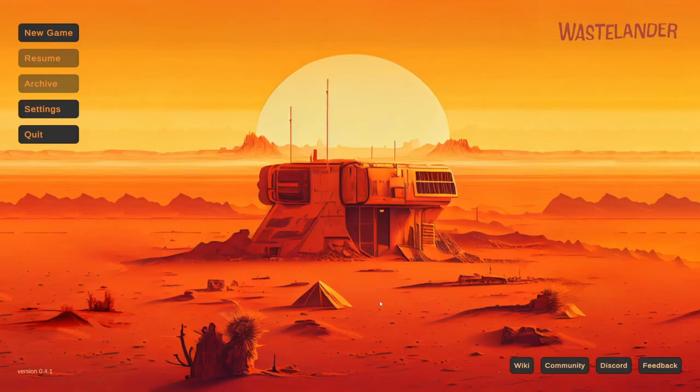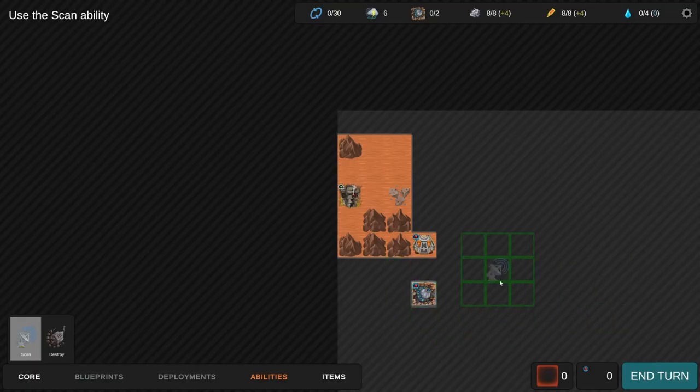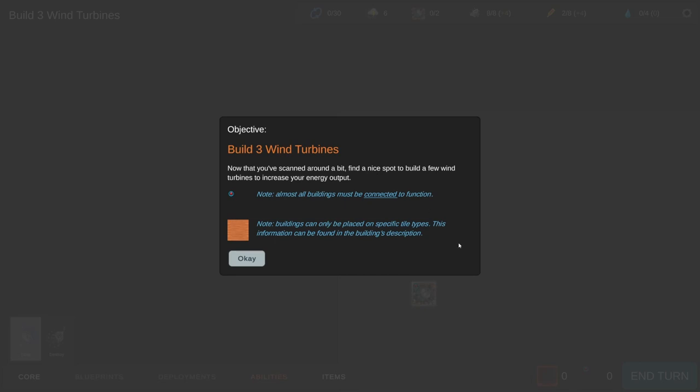Let's do the tutorial - this is a blind play, I haven't played this game yet but it looked pretty cool from the trailer. You are stranded on an alien planet periodically ravaged by storms. Your goal is to have all runes connected before you run out of time and turns. Scan is a core ability used to reveal terrain and help you plan your path - scanning costs energy. You can see your current resources, total storage, and income per turn.